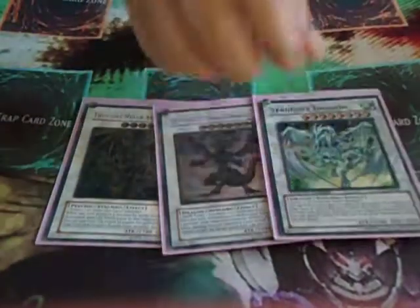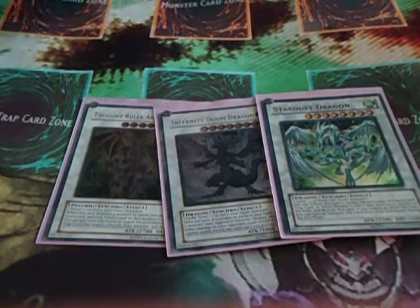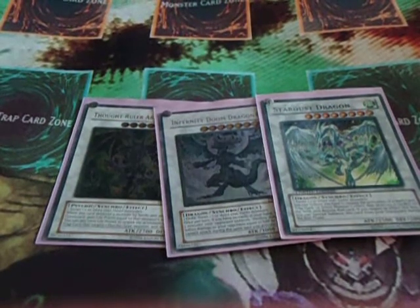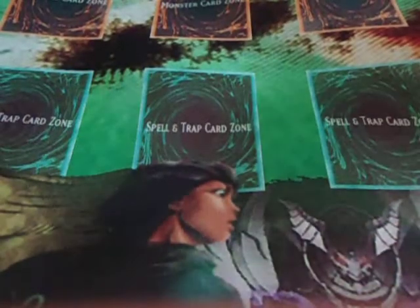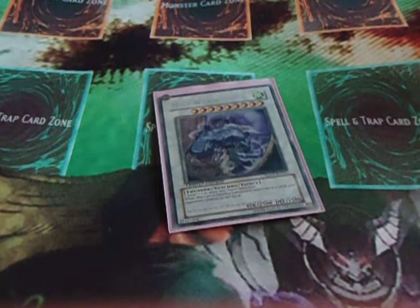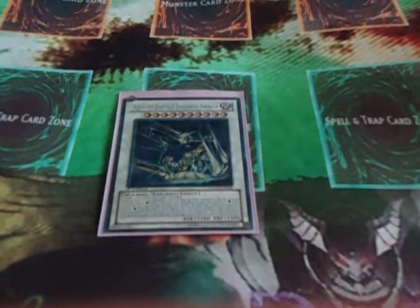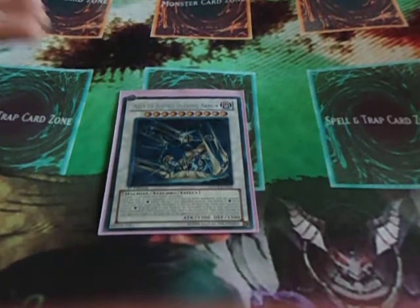Level 8s: Thought Ruler Archfiend, Colossal Fighter, and Stardust Dragon. Colossal Fighter's really good because of its effects and it's really easy to Synchro into. Then Mist Wurm — I prefer Mist Wurm over Trishula, I just think its effect is way better. And I got Ally of Justice Decisive Armor, which is really good against Agents and Fairies, and so easy to go into.